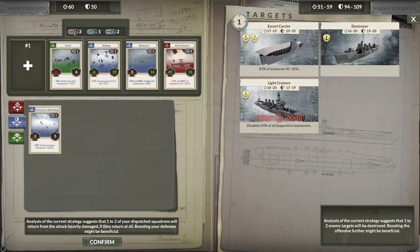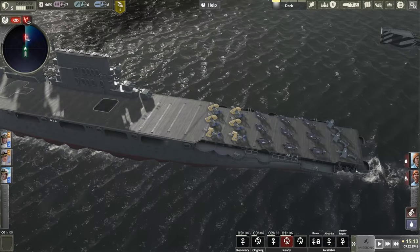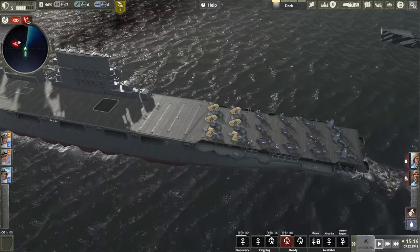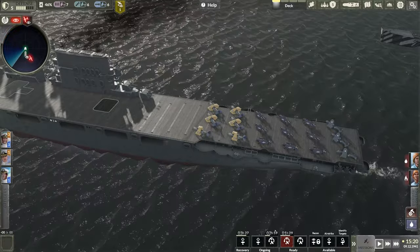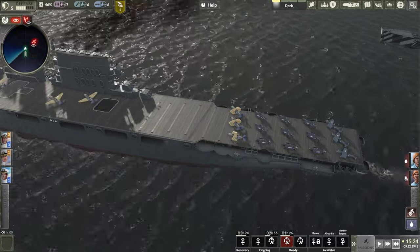We're sending out six squadrons — three fighters, one bomber, and two torpedo aircraft. I'm actually going to be targeting the light cruisers, because as long as they're alive they disable the attack on all of my supportive maneuvers. It was just unlucky last time we didn't get any kills. It does say it will kill one or two enemy targets, but we also have a potential to lose one or two of our units. So we're going to get fighters and torpedo bombers on deck and get this one going, confirm — our airstrike should be ready. Let's launch this with fingers crossed.